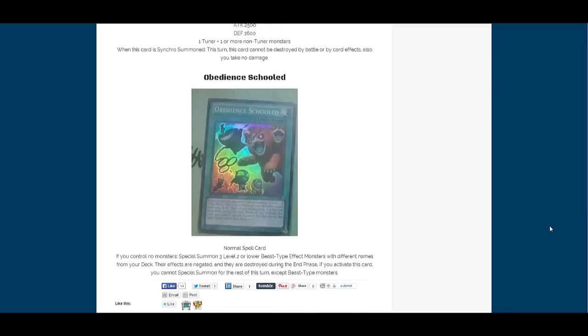I believe this is our last one to talk about, and that is Obedience Schooled. This is one I'm pretty interested in. It's a normal spell card. If you control no monsters, special summon three Level 2 or lower beast-type effect monsters with different names from your deck. Their effects are negated and they're destroyed during the end phase. If you activate this card, you cannot special summon for the rest of the turn except beast-type monsters. I guess it's mainly something you would use with Fabled. I would like to try it out with Tanookis because you could get Number 64 out easier. It's too bad that Dark Mist is not a beast type since it restricts you to beast types afterwards. But you could get an instant Number 64. One thing that annoys me — though I see why they did it because it would be broken — is that it has to be effect monsters. I was thinking it'd be hilarious to use this with Ojamas and Delta Hurricane, but it's probably a good thing they added that restriction.